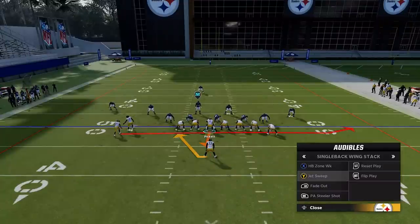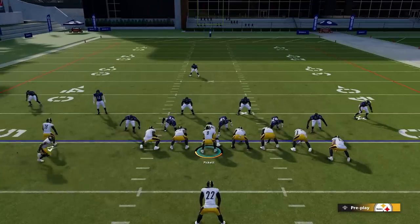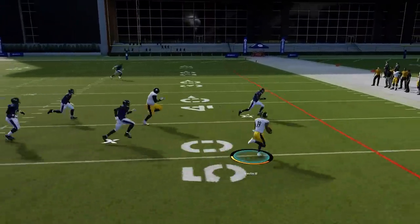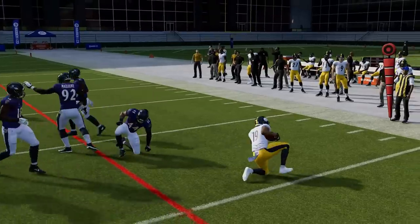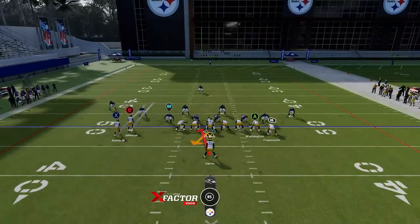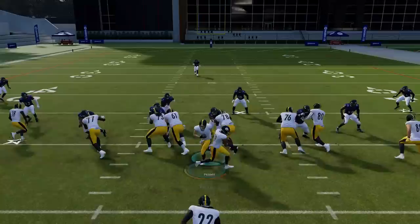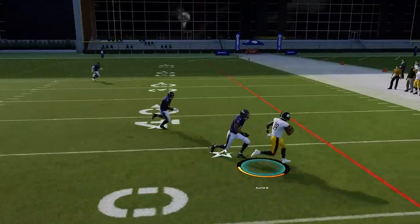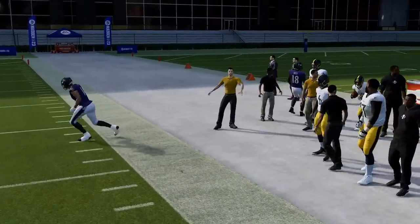The other run play is the jet sweep. This year it's basically going to be best against cover three, man coverages, and anything where the cornerback drops back post-snap. You can see right here the cornerback just drops himself out of the play — it's a good play to mix in every once in a while. Although I don't really run these plays for the run plays as much as I do for the pass plays. My five-play audible at the moment — you can see the cornerback is just slow to react as he backs up and I get outside.